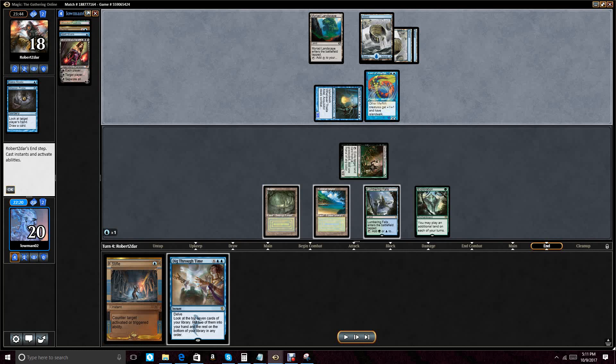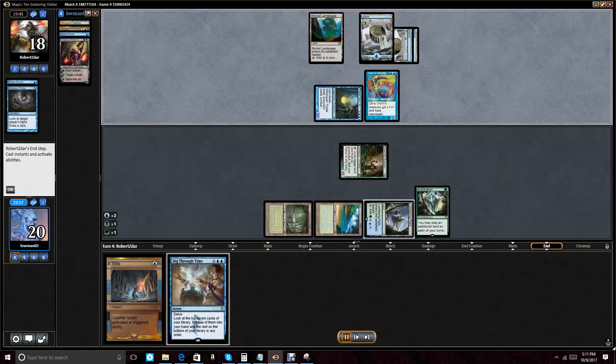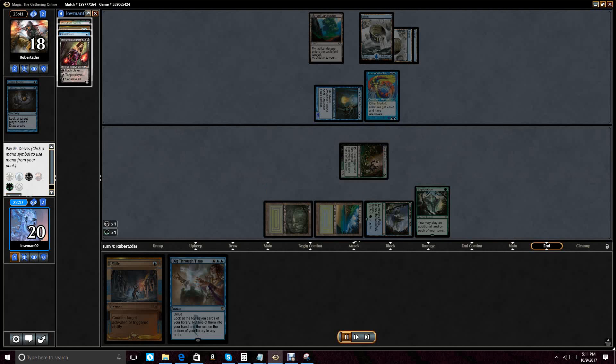At this point I go for Dig Through Time, using the island he's ditched into his graveyard. I have enough cards in my graveyard now with Liliana dead to exile all of them, plus make a mana with Deathrite from the island he discarded. I'm obliged to go for it here — if I don't, I'm just going to get beat to death and he's going to get to use Thada Adel, which is a big problem for me.